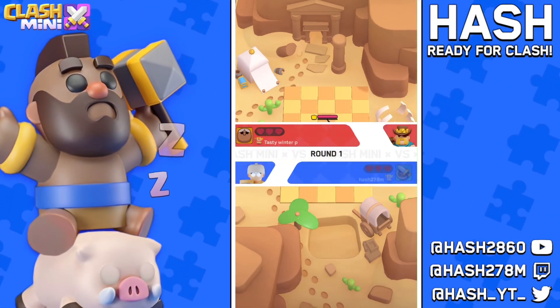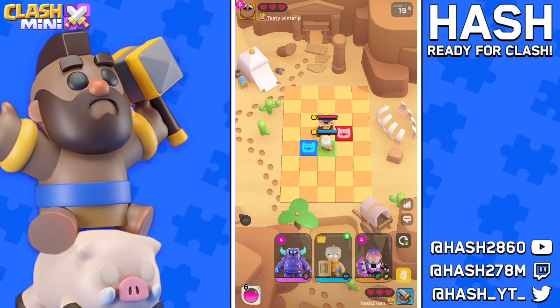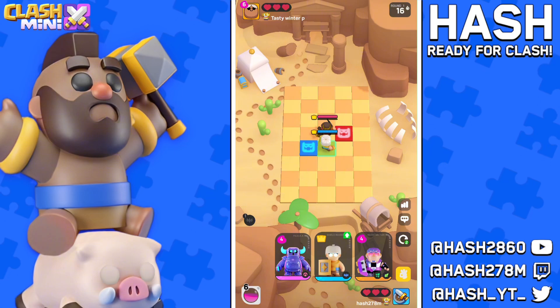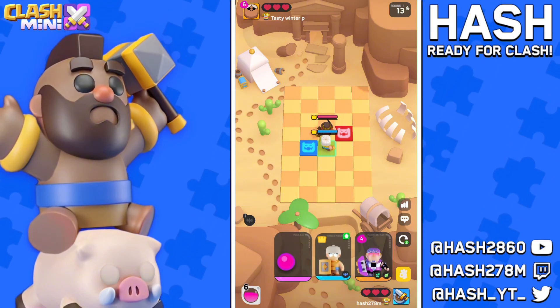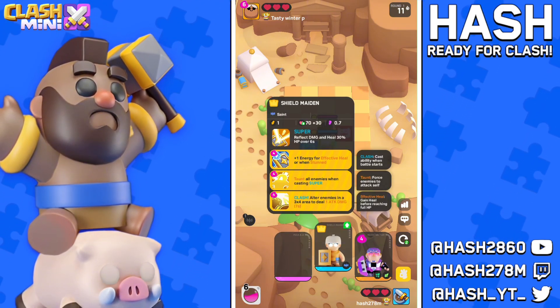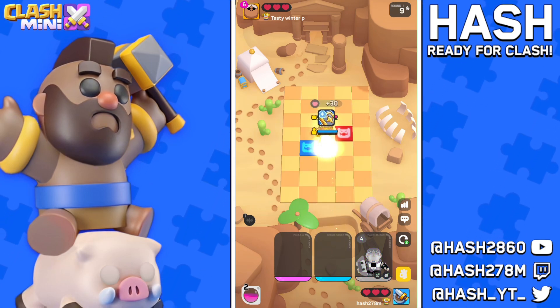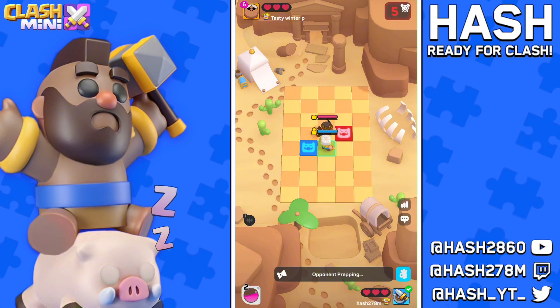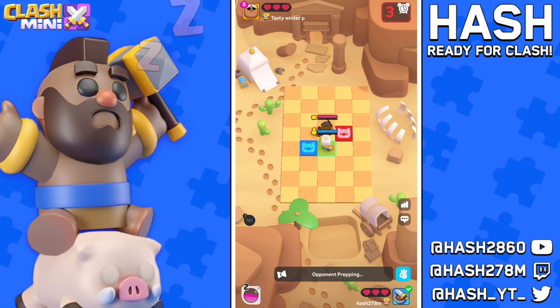We are in game number one facing a BK player. Usually in the first round I go with a healer or a one-star villager with a second ability, but since we already have a hero in our shop, I'm just going to go with that. I'll choose the first ability - there's a crazy combo between that ability and the villager that I'll hopefully show you in this game.